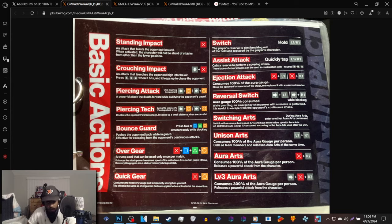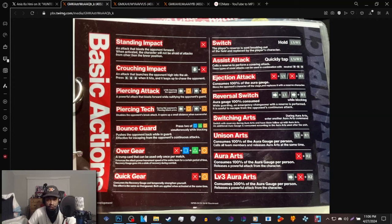Bounce guard is basically push block. Over gear is basically Bloody Roar 1's rave mode, Bloody Roar 3's hyper beast, or Marvel vs. Capcom 3's X-Factor. Quick gear is a risky mechanic to use because it sacrifices your recovery gauge — you sacrifice the ability to passively heal yourself to go into quick gear. Switch is pretty self-explanatory — it's how you switch to the other character.